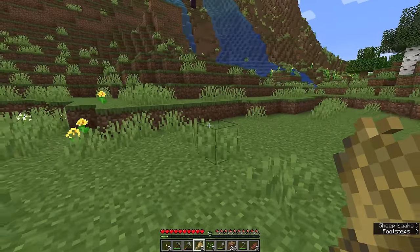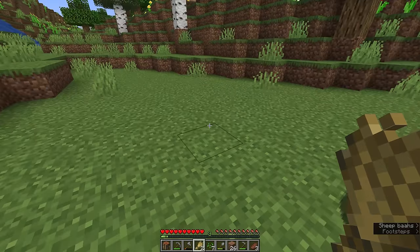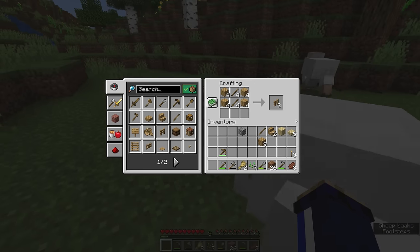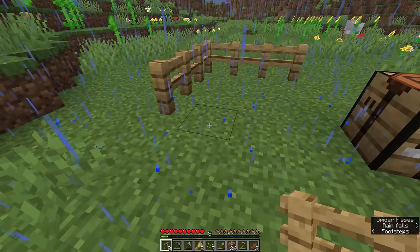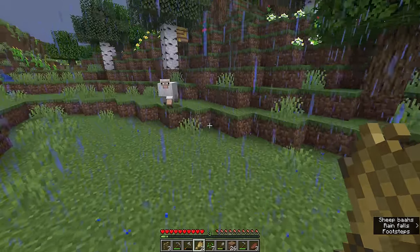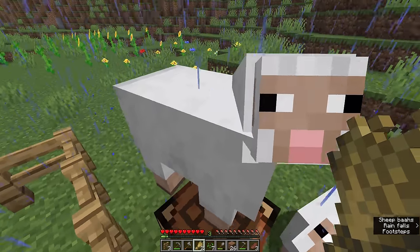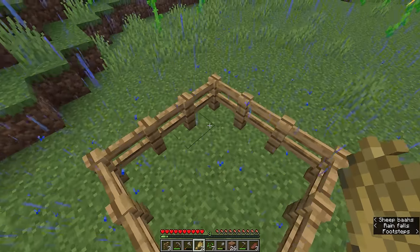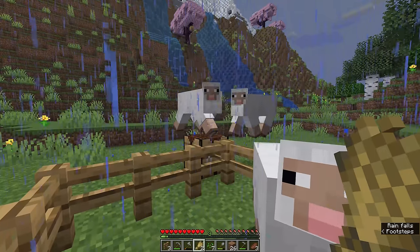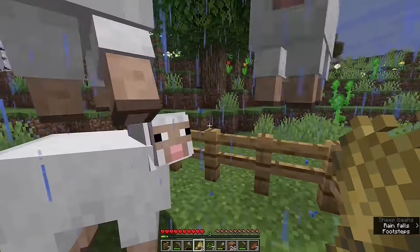Down here close to our wheat farm, we're going to create a pen to keep these sheep in. It makes sense to build it next to the wheat farm since we'll be using the wheat to feed and breed them, so we'll make a few fences using our crafting recipe book here. I only had enough fences for a 4x4 pen, so the sheep are going to be kind of crammed in right now, but we'll expand the fence a little bit later. We'll stand in the pen and they should start to follow you in — just got to do a bit of maneuvering, and once they're in here, they should not be able to get back out.